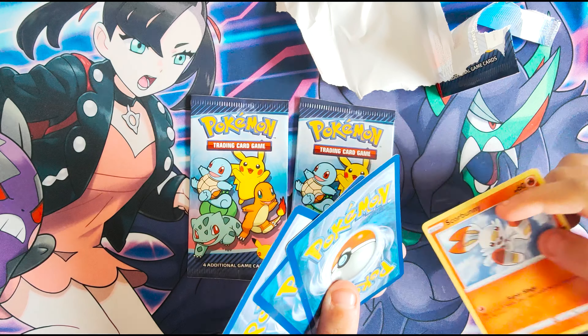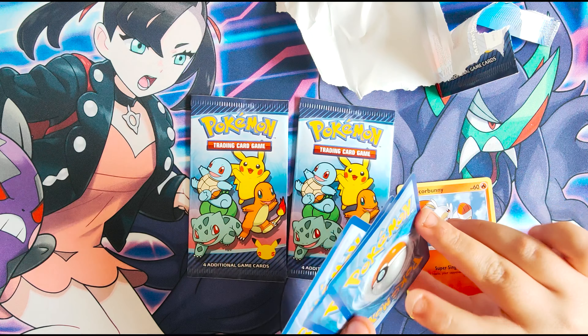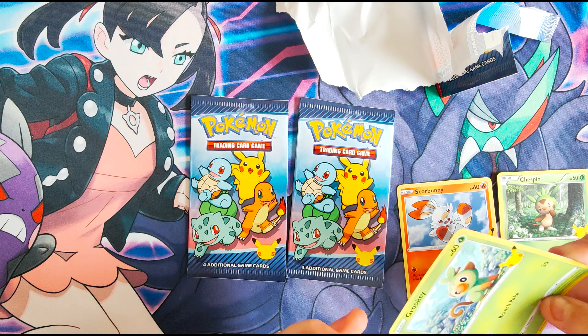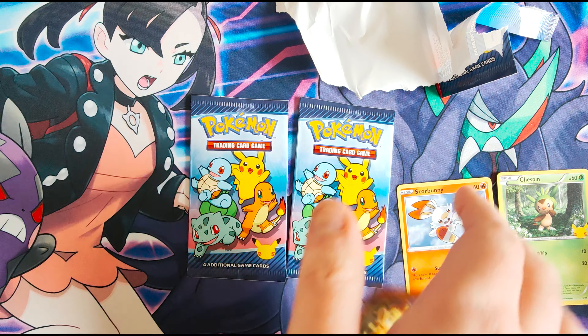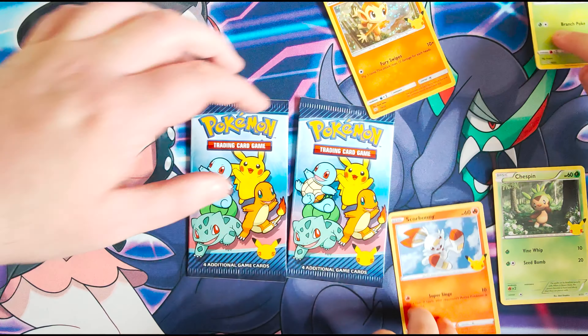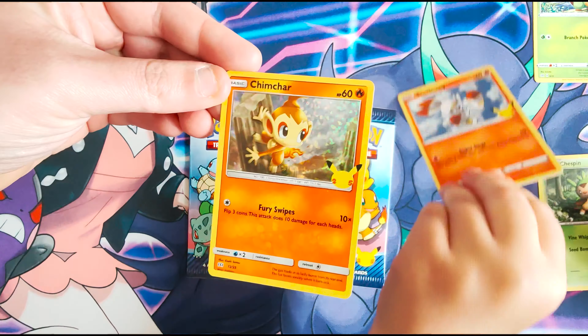You can just turn these ones over — I don't know if there is a card trick with these ones. So Scorbunny, Chespin, Grookey — let's pull that one up there. And then we've got a shiny Chimchar.